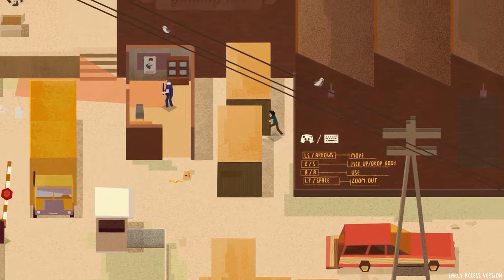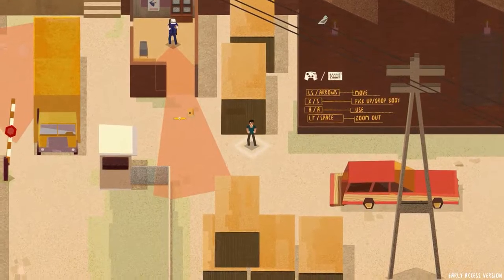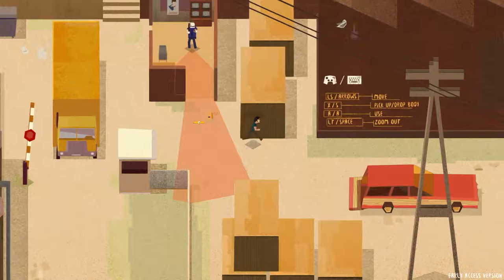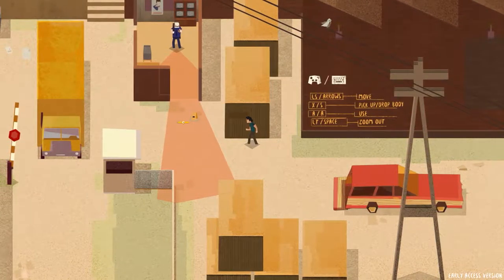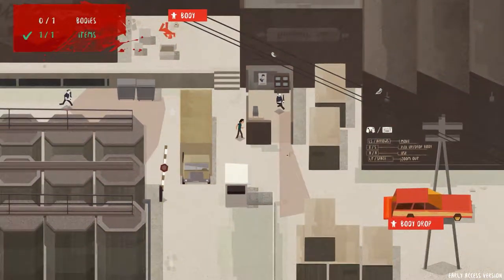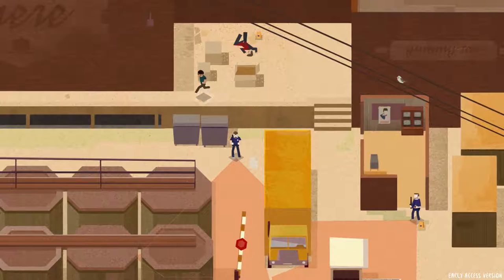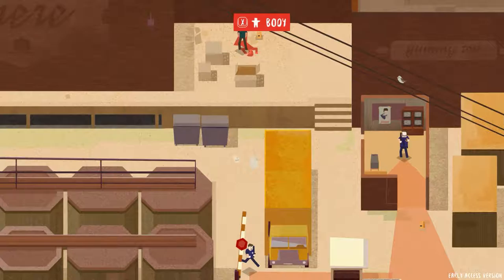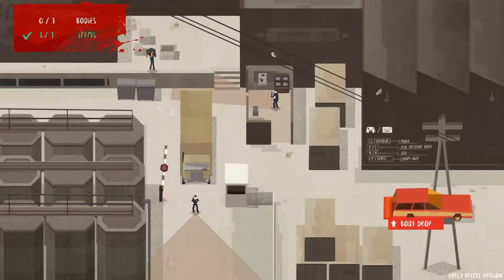It's neat — there's not like a crouch system or anything, I just move slowly. I can zoom out, and there's a guy over there on the left. I'm going to wait for him. This is cool — I haven't even done anything yet and it looks great. The controls feel really solid. He heard something... okay, I think I'm okay. Pick up a body — where should I take it?